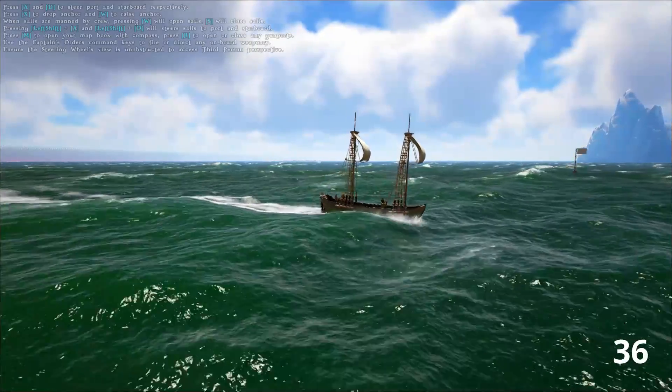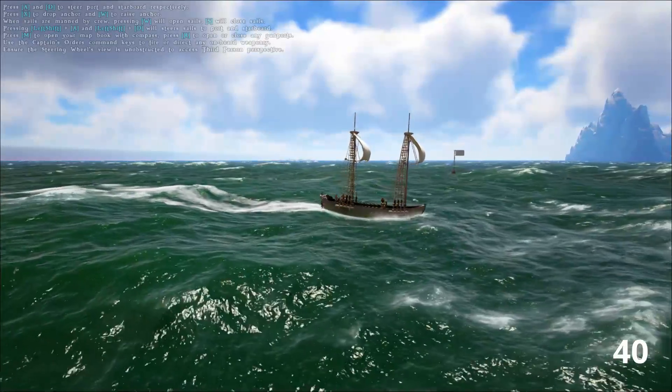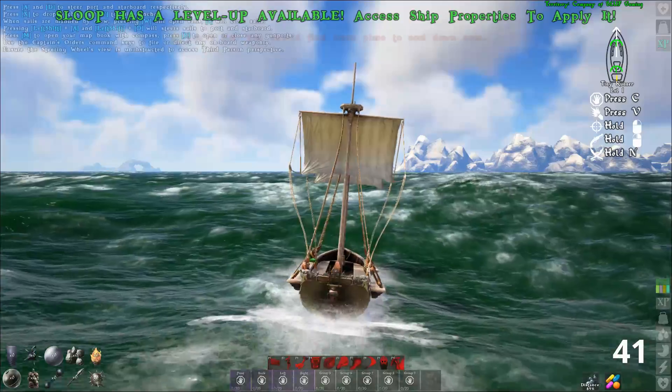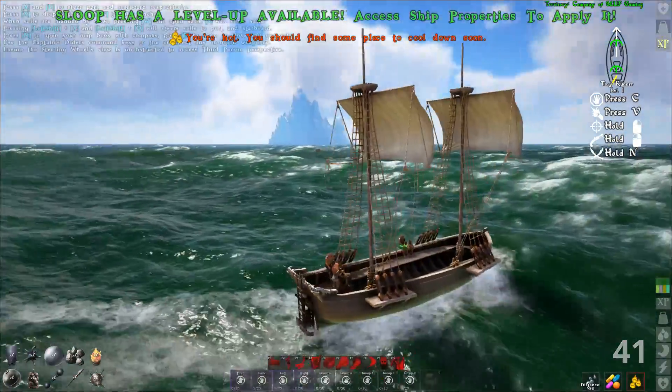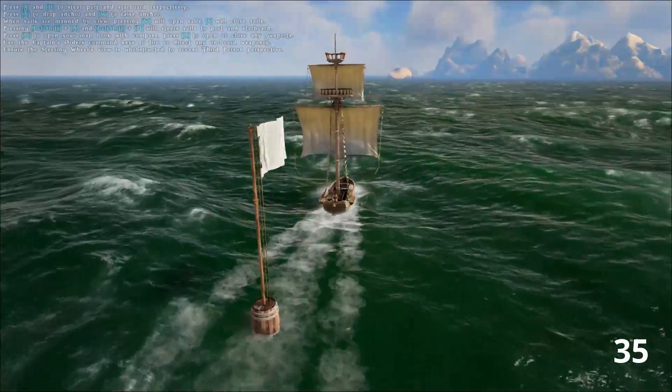When comparing sail sizes, I ensured that the weight of each ship was the same. I started by testing a sloop — first with two small speed sails and then with one medium speed sail. This test showed that the one medium speed sail is about 15% faster than two small speed sails.